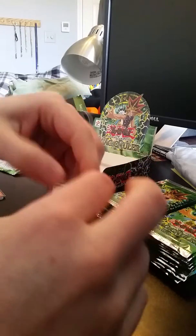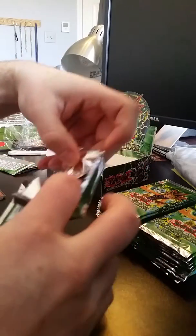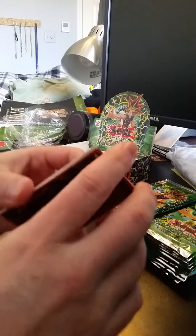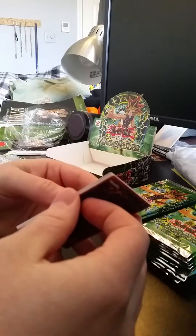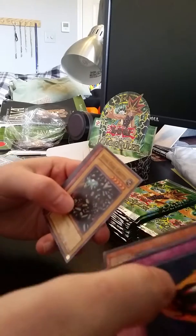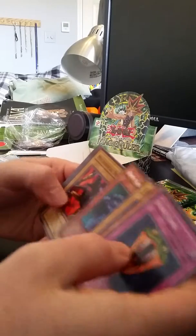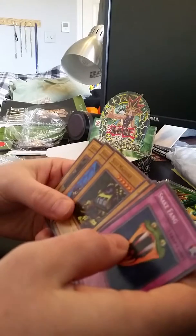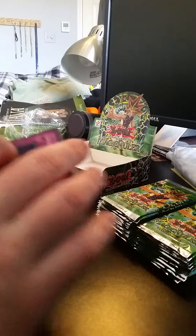I saw a trick on one of the other guys doing an unboxing video — he looked on the side for the hollows. I don't want to do that though. Over into the surprise. Oh, Euro Scout. Alright. I think this is a short print slot machine. So that's cool.